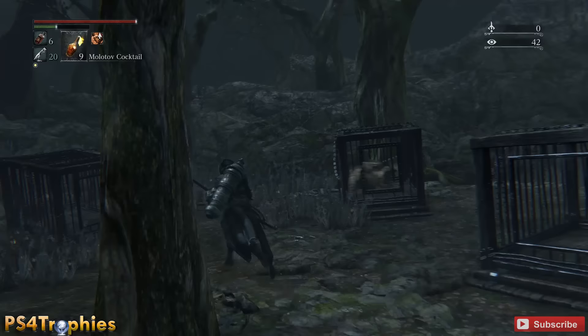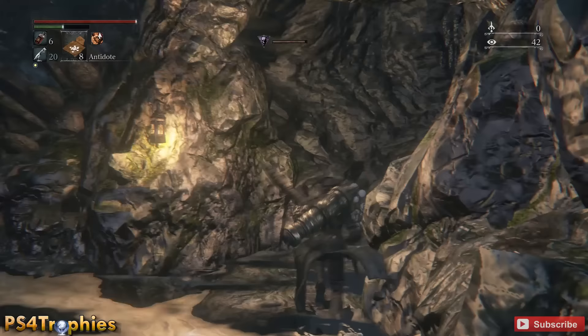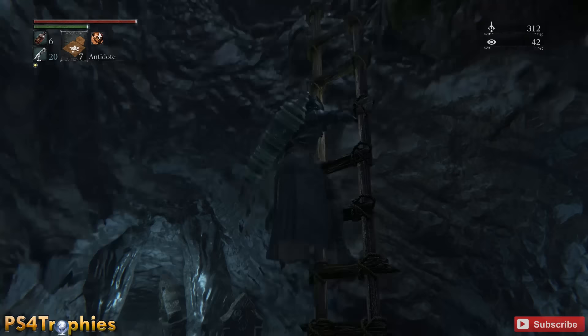This cave system is going to take you to a lake that is completely poisonous, so make sure you have some antidote or a high amount of health. Then go through the other cave on the opposite side and up the world's longest ladders. Use your antidote before you start climbing, because if your health is not high enough, you will find yourself dying once you get all the way up to the top.